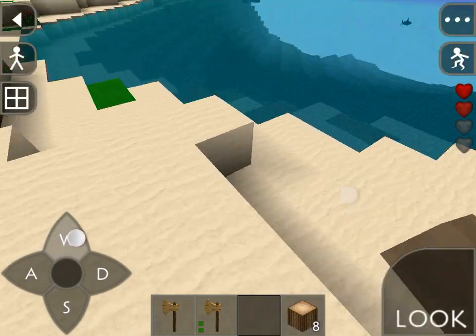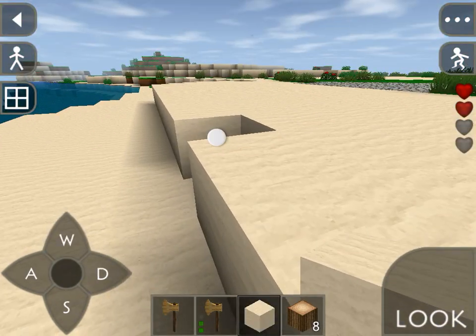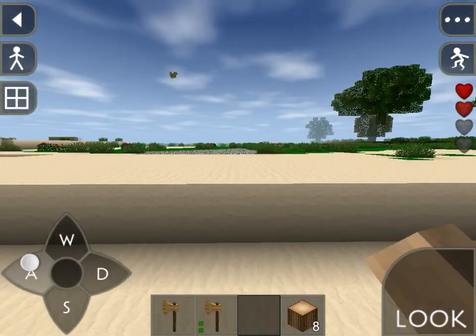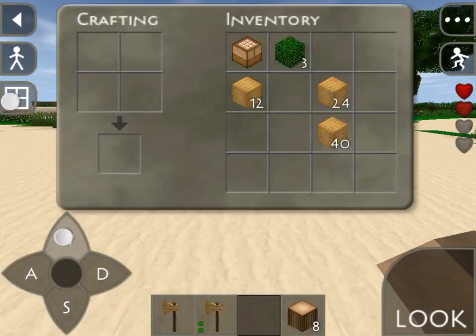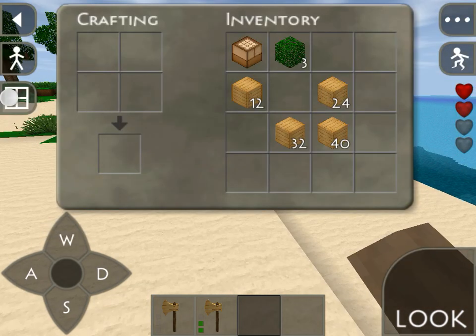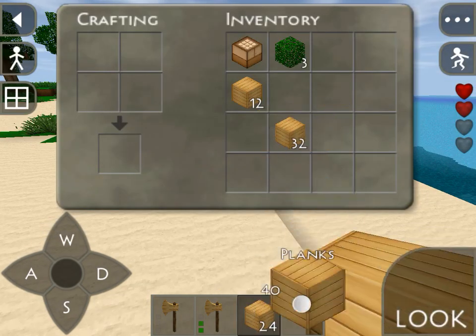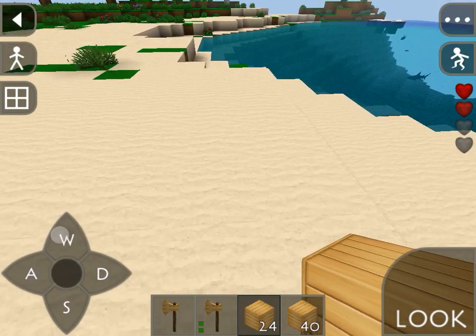But first I need to get this one here again. I want to put it right here. Now everything is okay, let's go. But I need to get wooden planks — I have wooden planks. Now give me wooden planks and let's go.